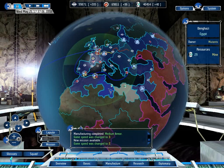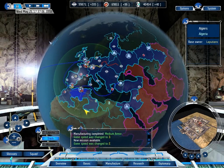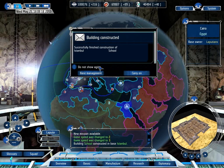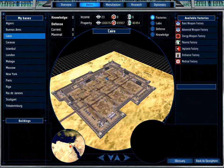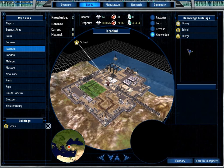We can get this resource for $29, but I'm not actually sure if it's worth connecting it, purely because maybe we could try tracking through here, but that's still three no matter which way we do it. We have finished constructing a school, which means we need to go to base management here for Istanbul, and we now need to build ourselves a college.